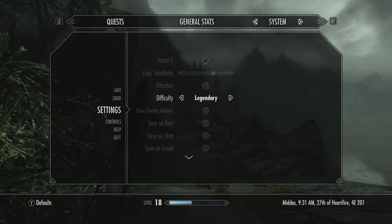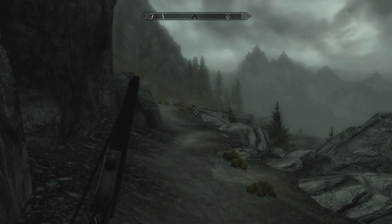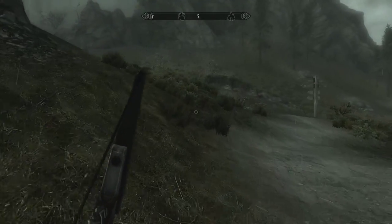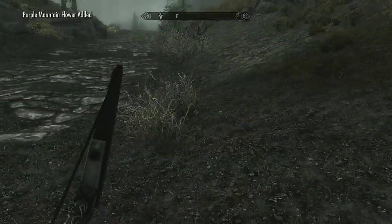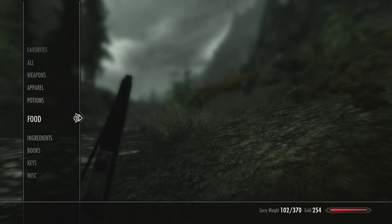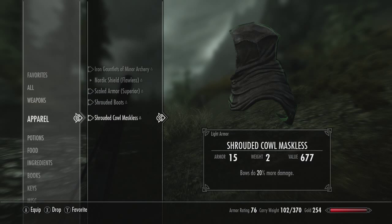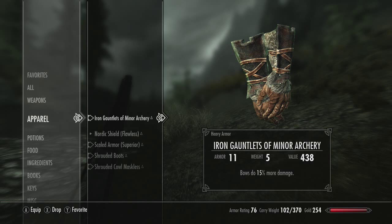Hey guys, Gunchimp here and welcome back to my legendary playthrough of Skyrim on the Xbox 360. Today we're going to try and take down Waltheim Towers. The first time we attempted this it took two wolves and a hell of a lot of arrows to take down just one bandit. Now we've been working on smithing and archery, and we joined the Dark Brotherhood, so we've been given a Shrouded Cowl mask which increases our bow damage by 20%. We also picked up some iron gauntlets of minor archery which increases bow damage by 15%, and that's stackable.